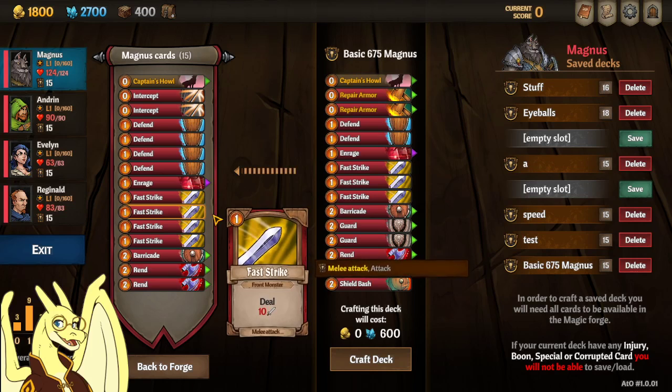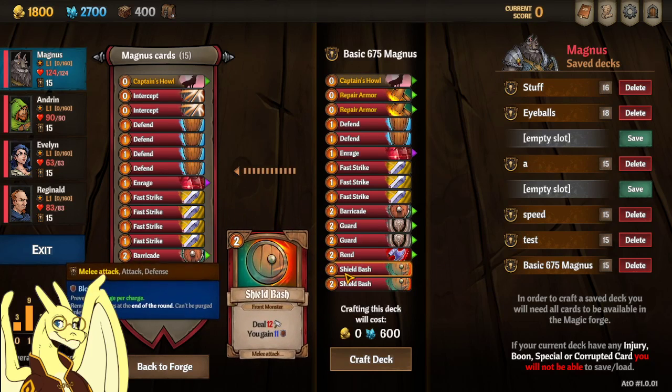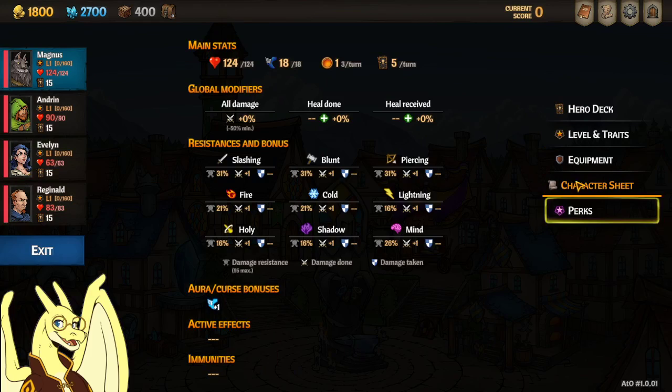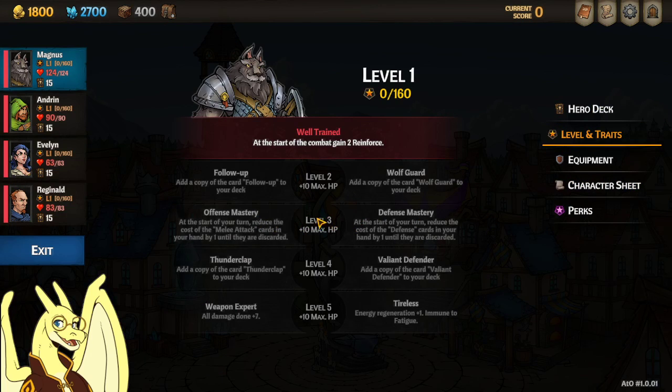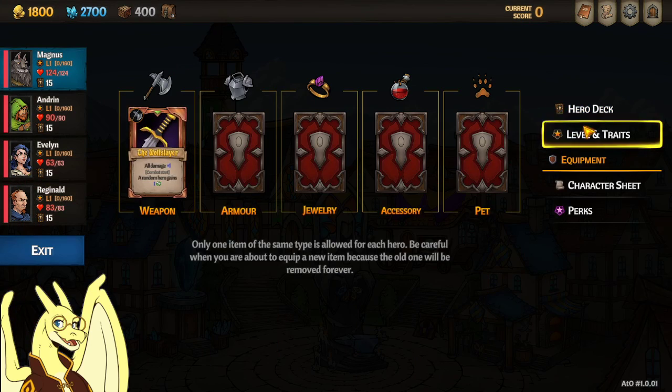I also replaced a fast strike and a rend with 2 shield bashes, because these are great cards — they allow Magnus to get the benefit from either of his level 3 traits. Since they count as both a melee attack and a defense card, shield bashes will be good no matter what trait you pick.